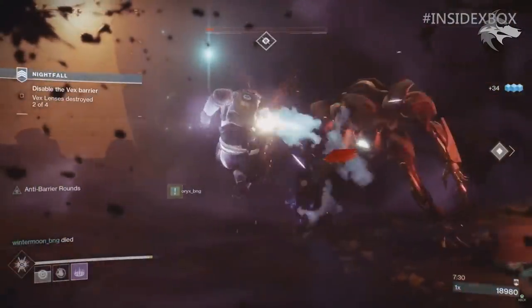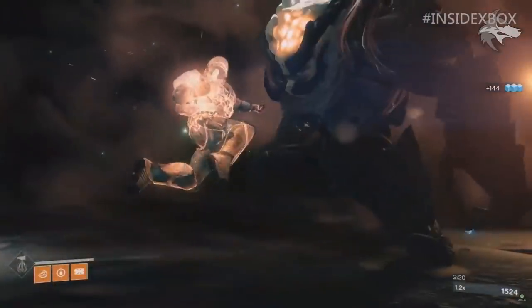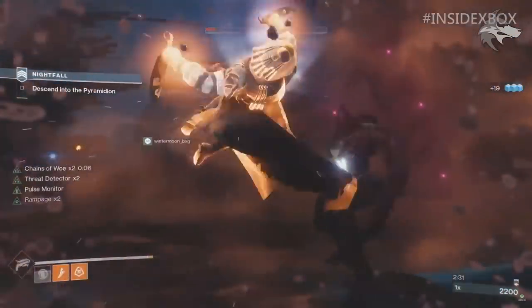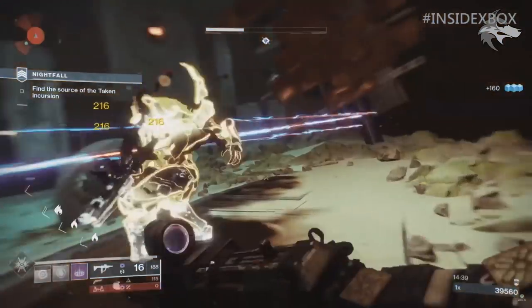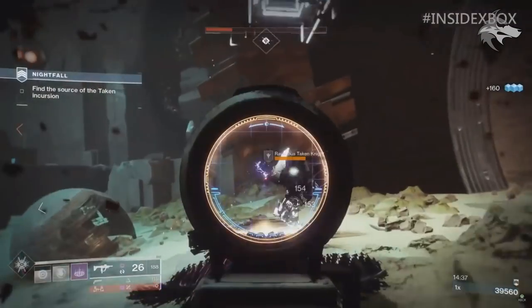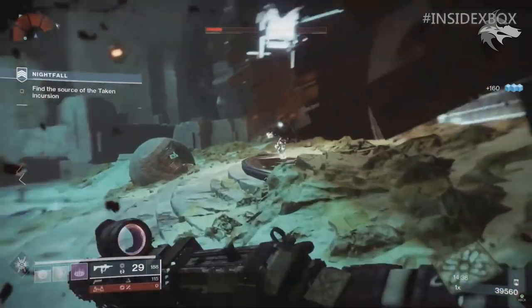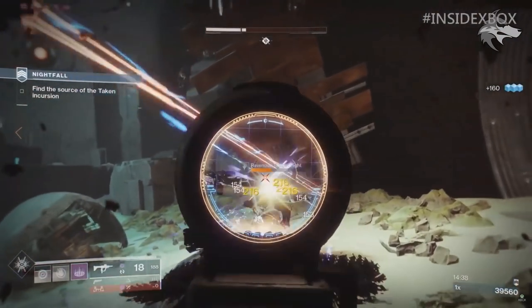The Bungie devs confirmed that all three of the finishers will be unlocked upon the launch of Shadowkeep, so we will get instant access to these new abilities. You may have noticed some new areas and things in the gameplay, as well as new weapons and gear. One really interesting thing is we can see a nightfall strike here and it does appear to be in that hidden space that was found on IO — something that popped up after the Season of Opulence launch. It looks like it's going to be a piece of Shadowkeep content after all.